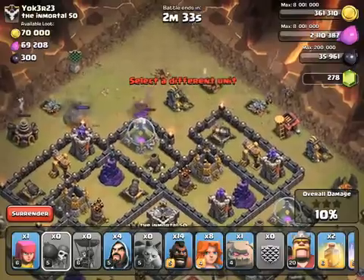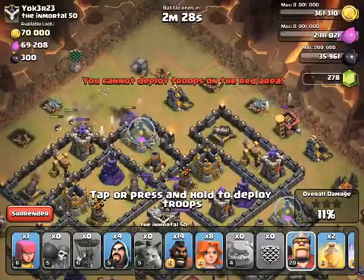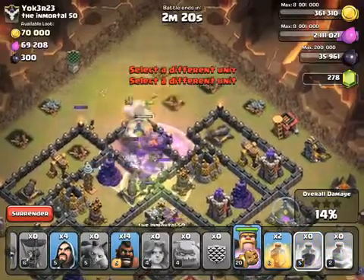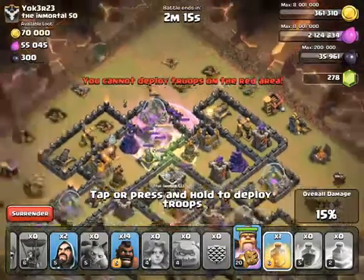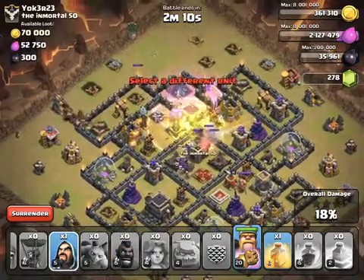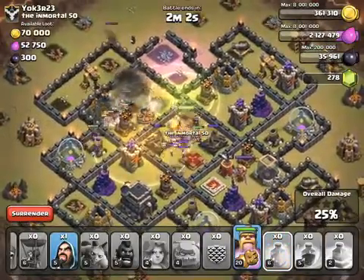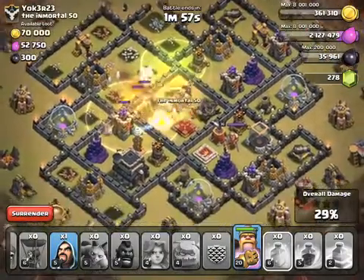All right, everything looks pretty good. Drop the next golem — here we go. King, Valks, let's get all this stuff down. Just wizards in the CC, we'll take those out. Rage. I have to use that heal early — they're taking a lot of damage, got to get that heal down. All right, let's get these Hogs going. All right, go the Hogs. Giant bombs going off, I think we're healed there. Pretty much everything's down.